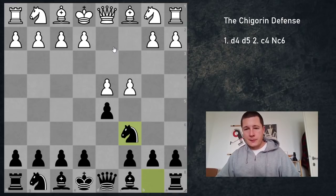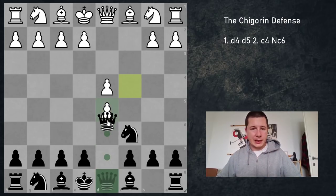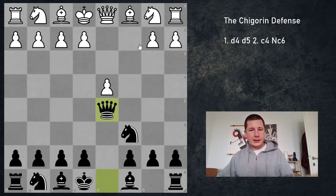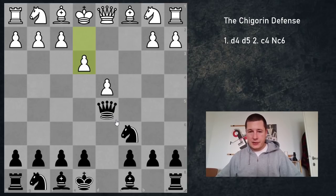What I think is the most interesting option is simply taking the d5 pawn. This exchange will give white a huge space advantage. Queen takes pawn first. If white tries to play the normal tempo move Nc3, then again we have a problem because of the c6 knight — queen takes pawn. So white has to defend first with pawn to e3. If black does nothing, there's no way to break up this center; white is just going to play Nc3 on the next move and be better. So again, the energetic move e5, which we've prepared with Nc6.